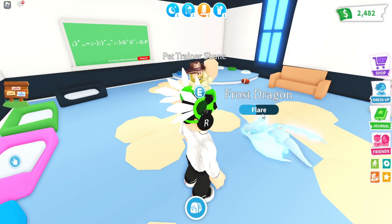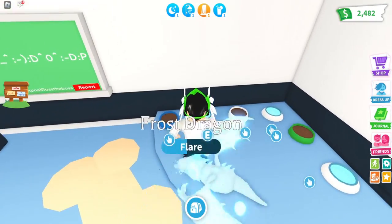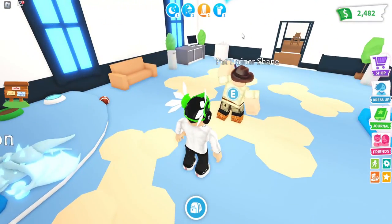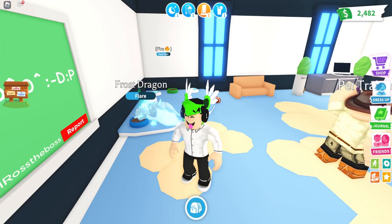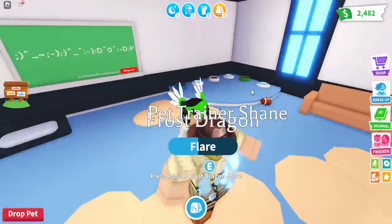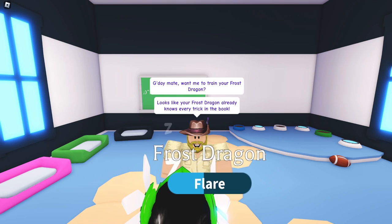Pet Trainer Shane helps your pets learn new tricks, but there's a method to age your pet while doing this. First, press on eat and select frost — the pet has to eat all the food. Once it's done eating, you gotta talk to Petra and Shane. Wait until your pet is fully fed, then pick him up and go over to Pet Trainer Shane.